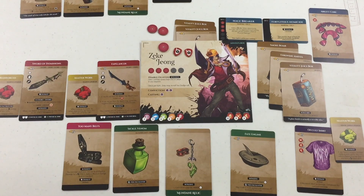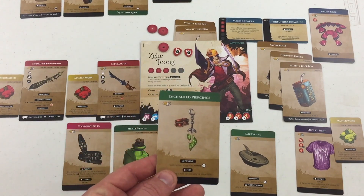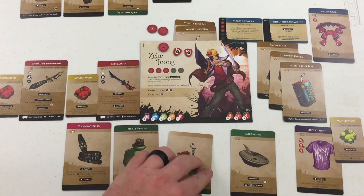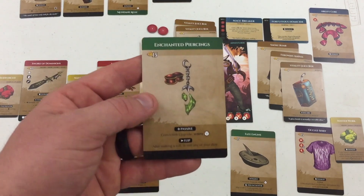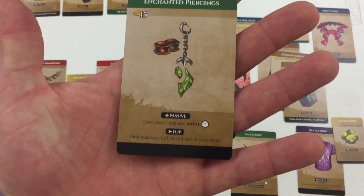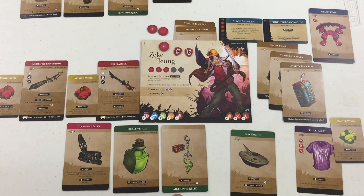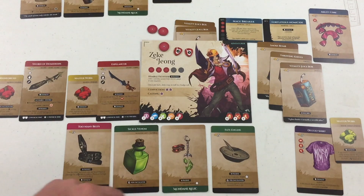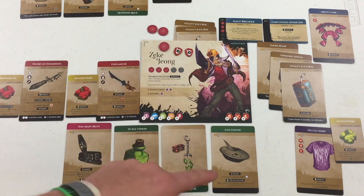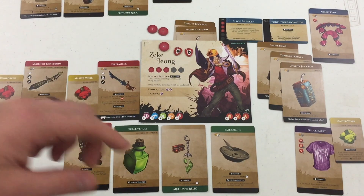Too Many Belts is an accessory that absorbs the first two physical damage I take from an attack each turn, and I can exhaust it for a dodge. I've got Sickle Venom — once per encounter I can inflict poison. There's also the Enchanted Piercings mundane relic, which has already been flipped and used; right now it's just upgrading my conviction to a white die. The Fate Engine also upgrades conviction to a white die, so instead of two purples I roll two white dice. Once per encounter after a roll is made against you, you can remove all symbols from one die.